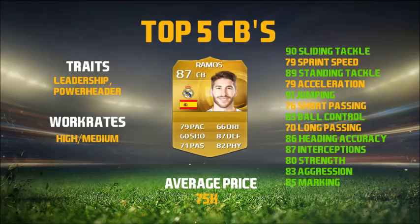On to the next player and it is Sergio Ramos. He's got the traits of leadership and power header. His work rates are high/medium — that's the reason this guy isn't higher up. He's often out of position; when he's in position he plays very well, but when you score from a corner he stays up and your opponent can counter-attack with not many players in your defence. Average price is 75k, very expensive for a non-inform player and the most expensive in this top five, but I'd say he's worth it.